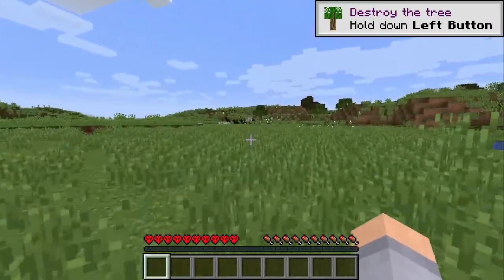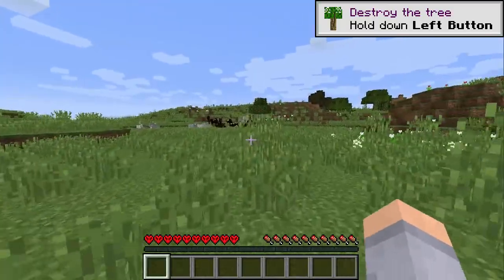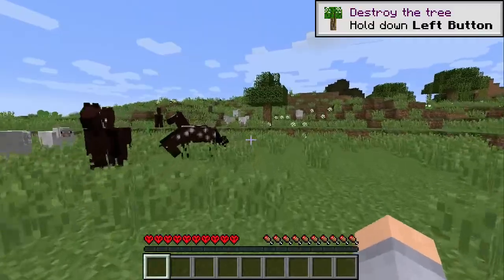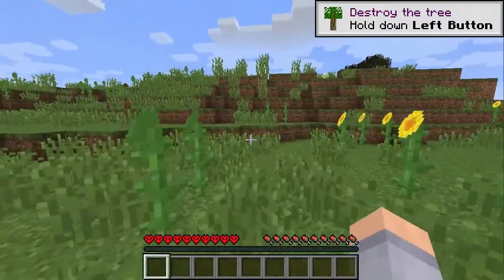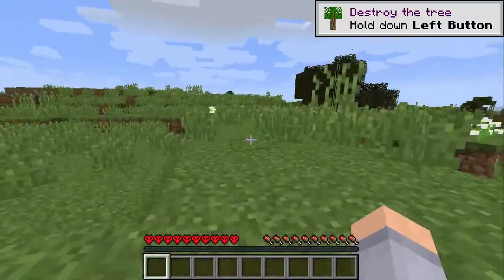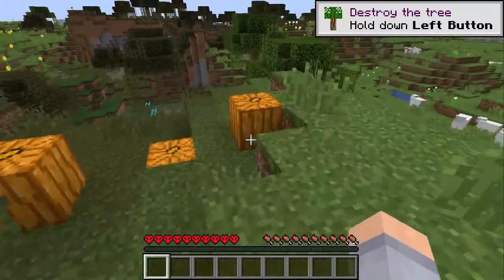Let's have a look if we can really find some pumpkins. The most important thing is to also find eggs and sugarcane, because without those we cannot make pumpkin pies. Oh, there they are!